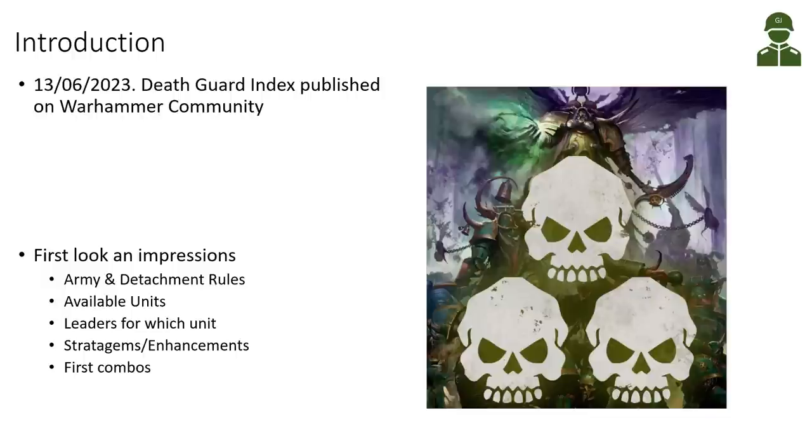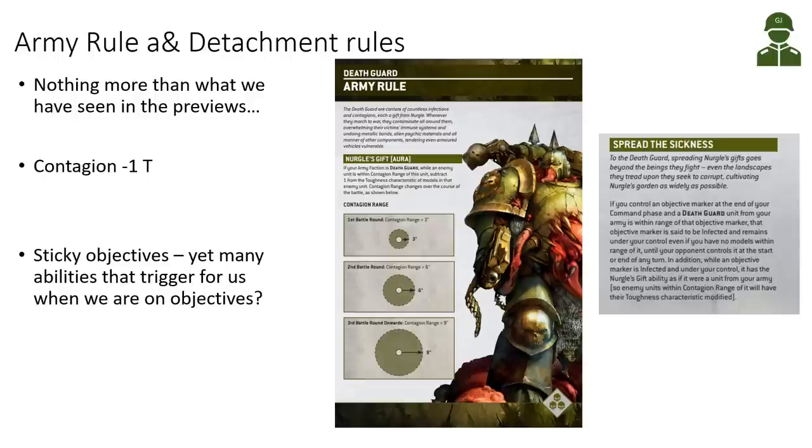Starting off with the army rules and detachment rules — nothing more in the index than we have seen in the previews. We get the contagion range of minus one toughness, we get the sticky objectives, and even more abilities revealed that trigger when we are on objectives. A lot of our rules benefit from staying on sticky objectives, and many people speculated we'd get more feel no pain or disgusting resilience in the detachment rules, but that didn't materialize.